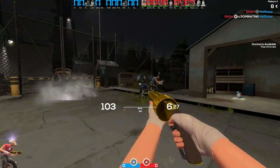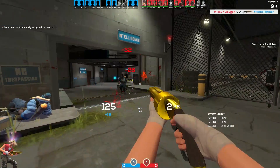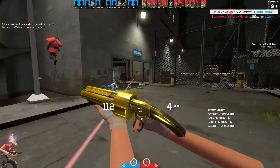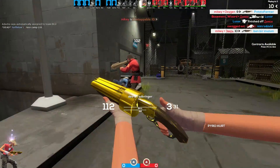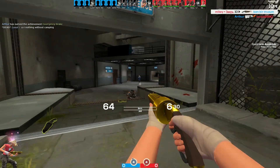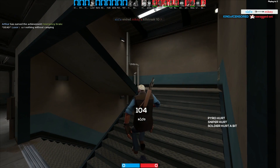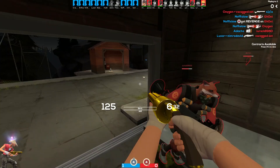The Mad Milk is a throwable weapon, just like the Jarate. What I meant to say is: the Mad Milk can be thrown and it covers the enemy in milk. When an enemy is covered in milk, 60% of the damage you do to them will be returned to you as health. You can tell an enemy is covered in milk because they'll have little milk droplets coming off them, which makes it easy to find Spies and tells you whether your milk hit or not.